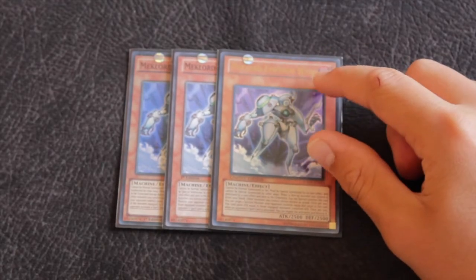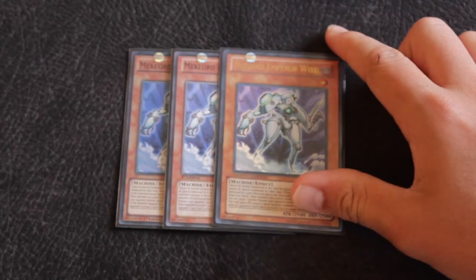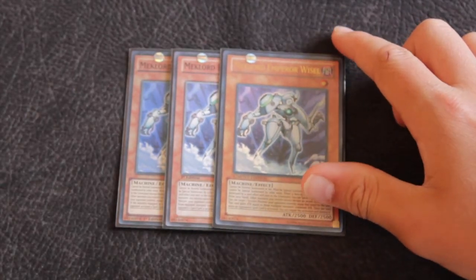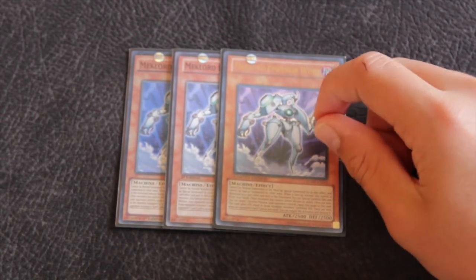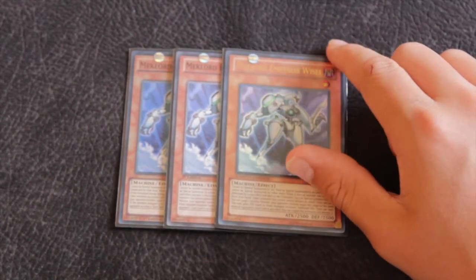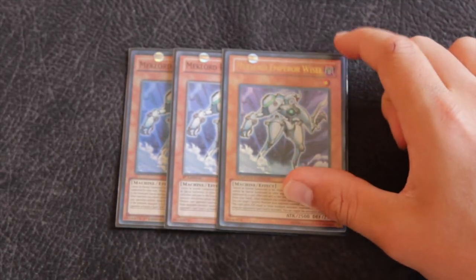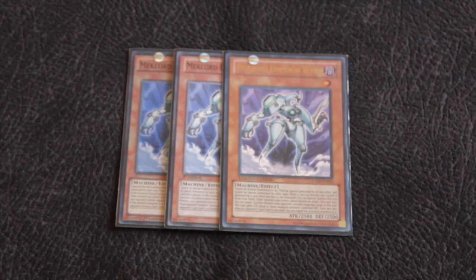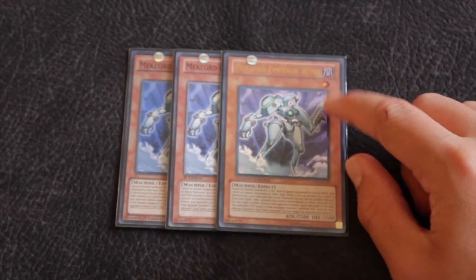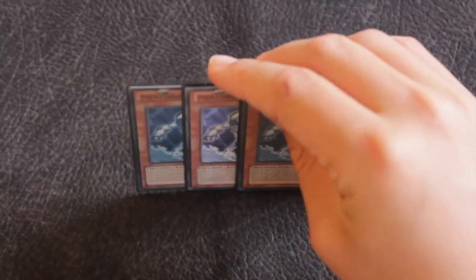All the MechLord Emperors can control synchros. If your enemy has a synchro, Wiser can take that synchro and gain its attack. He can also, once per turn during either player's turn, negate a spell card that's activated, which is really useful. He's also a strong beat stick. Every MechLord Emperor — if one of your cards you control is destroyed by a card effect, unless it's in the battle phase, you special summon this card. You run three of MechLord Emperor Wiser.